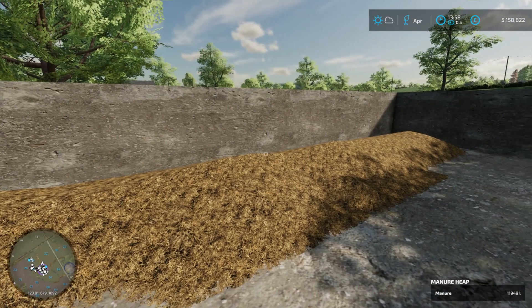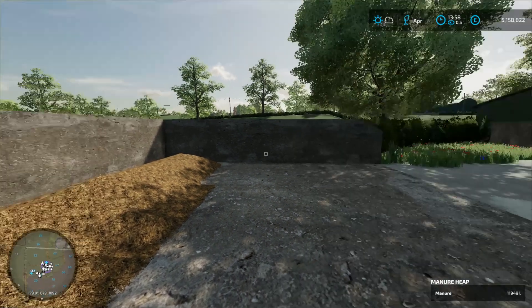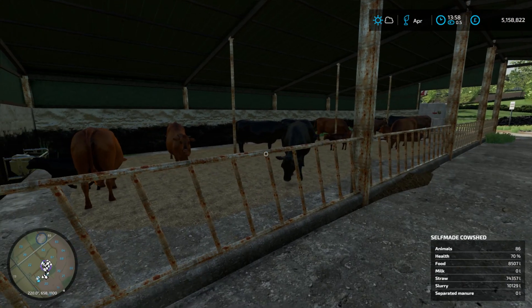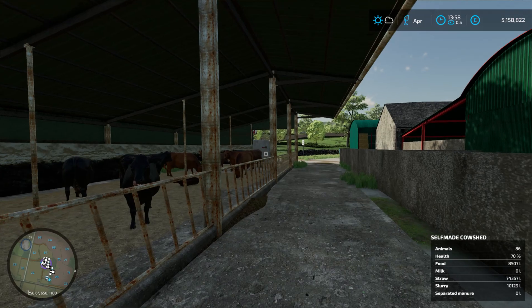Manure is topping up quite nicely — you've got nearly 12,000 litres of manure now. The cows are doing a bit tight in there, 86 in this little barn, but yeah they're doing alright. 10,000 litres of slurry.